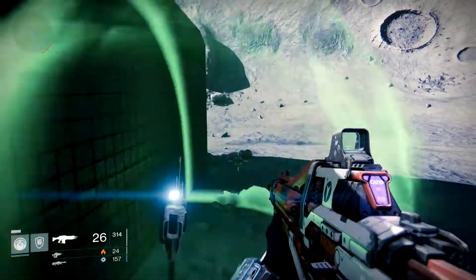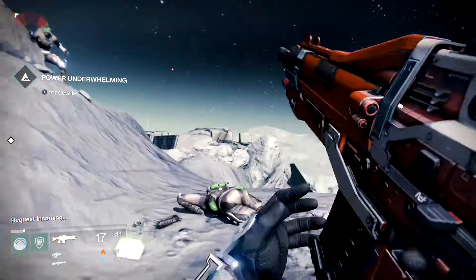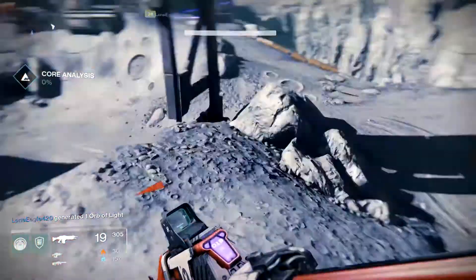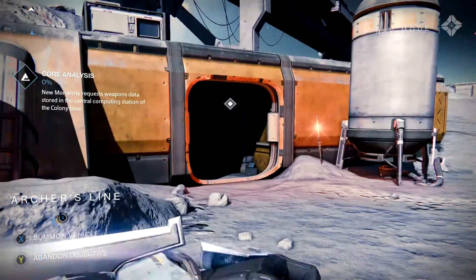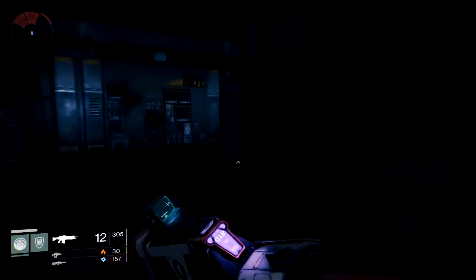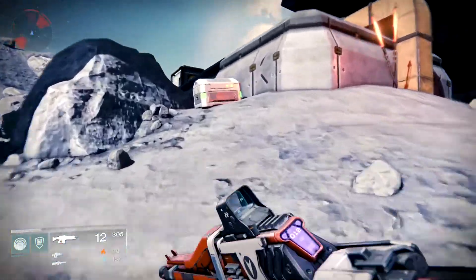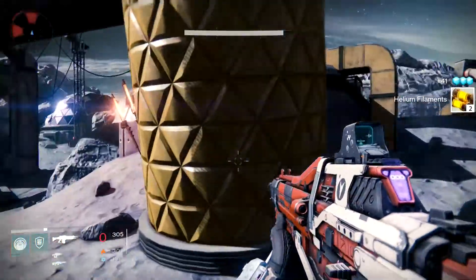Again, like the Earth run, I want to grab a mission first. Hopefully the mission will be in this area — something like collect items or kill enemies. You can hit Select to actually see what kind of mission it is. I just want to stay in this area to show you guys the farming route. This has been a really good helium spot. I think Mars relic iron is the other one that's really good — Venus and Earth are decent but not nearly as good as these two. And you can see we have a chest here.